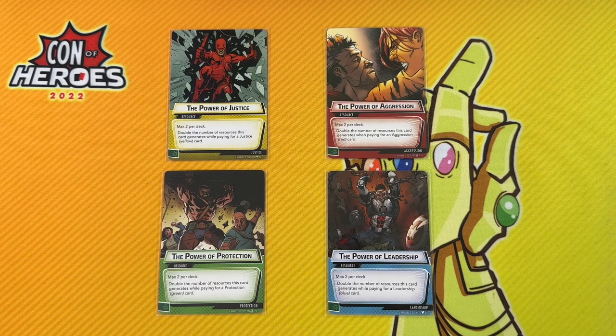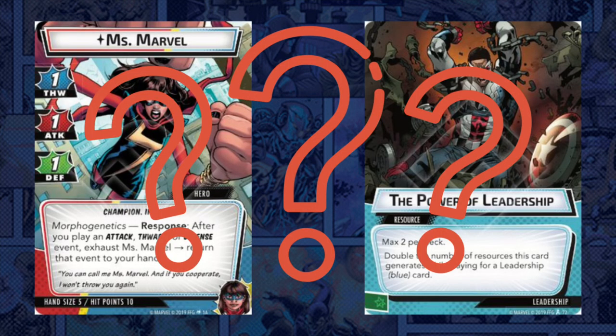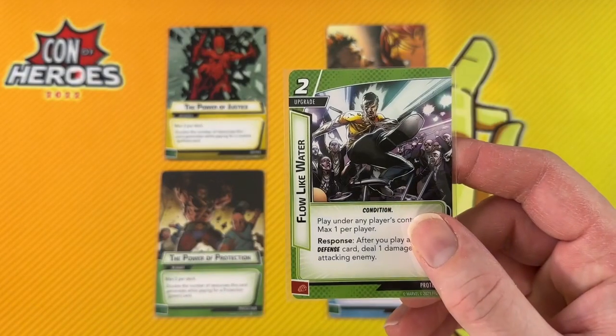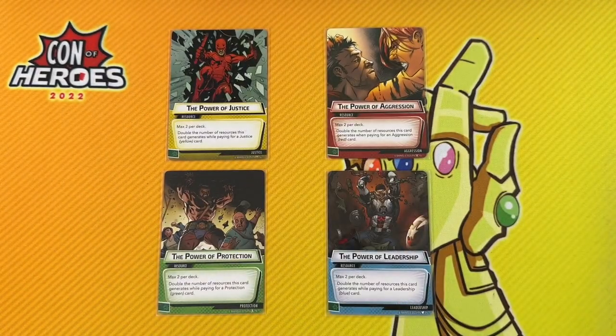I see the question asked occasionally: how do you know which aspect is best to play a certain hero in? In my opinion, while there is a solid answer to that question for most heroes, a big part of the fun puzzle of deck building is finding synergies for a hero in every aspect. Outside of a few exceptions, every color has something to offer every hero — it's learning how to mesh the two that can be tricky.